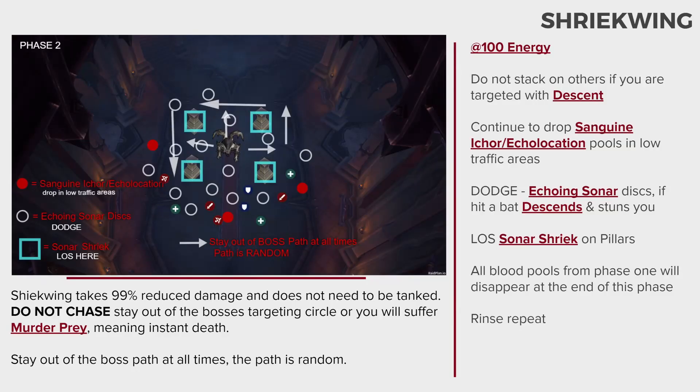Phase 2 begins at 100 energy and is all about survival. Shriekwing begins pathing around the room and takes 99% reduced damage. Do not chase the boss — stay out of the boss's path and targeting circle or you will suffer Murder Prey, meaning instant death. You will still be dealing with some mechanics from Phase 1. Make sure you are still running out for any descents, echolocations, and Sanguine Ickors. Dodge any sonar discs and line of sight the sonar shriek.